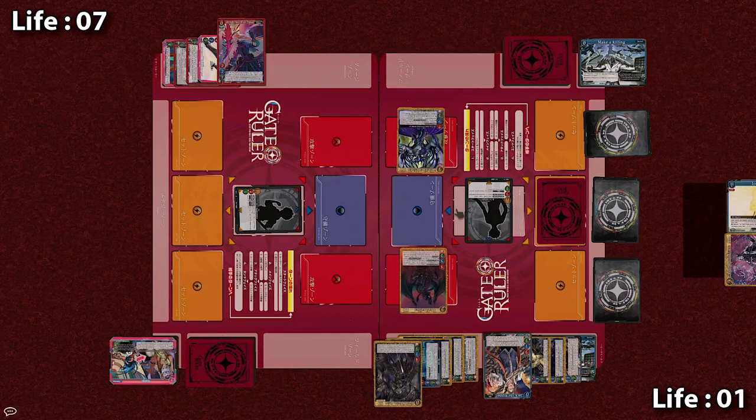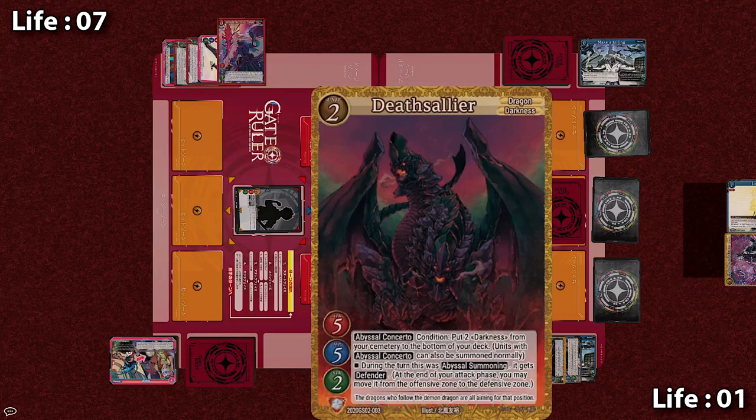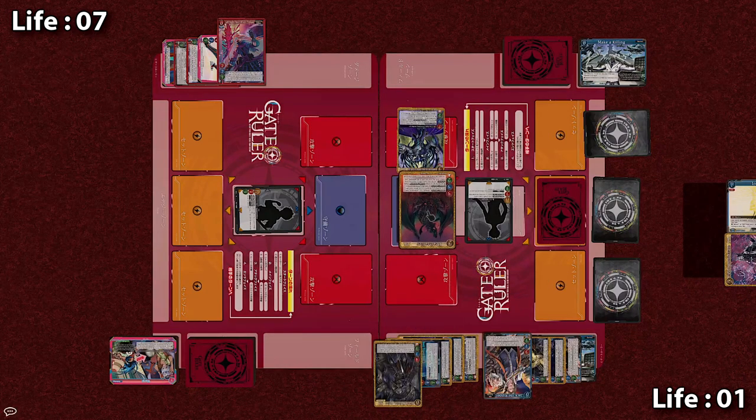And with that, the Knight's attack phase comes to an end. With Deathsalier's Defender, it moves into the defense zone. Dude, I was not expecting a simple tutorial match like this to be so hyped! Even though the Knight literally only has one life left, he's managed to turn the tables so well — still has an Absolute Barrier on defense and his defense zone is pretty buffed up too. I can't wait to see what happens next. The Apprentice is going up — Double Drive.